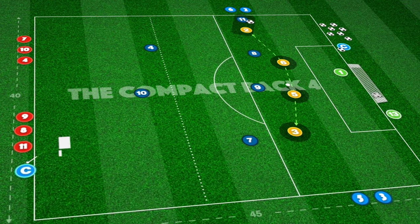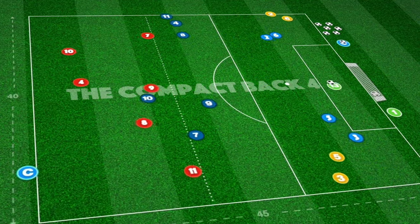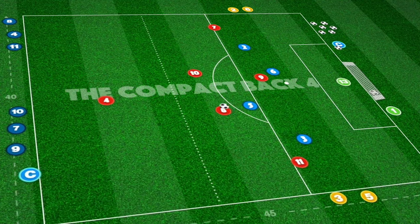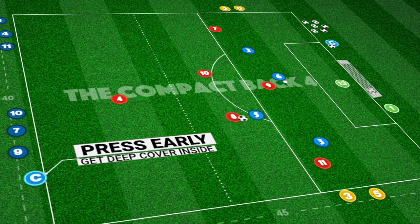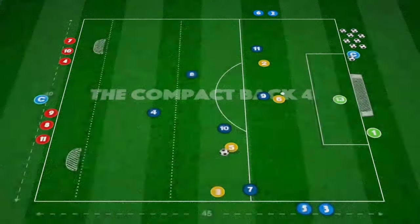Defenders must get ball side and goal side to react to crosses in front and behind the players they are marking, covering danger areas. Rotate players every few attacks to keep all engaged and to aid recovery between sets. Defenders must recognize when they can press on a bad touch or poor pass, and covering defenders must provide effective covering angles to stop passes in behind.